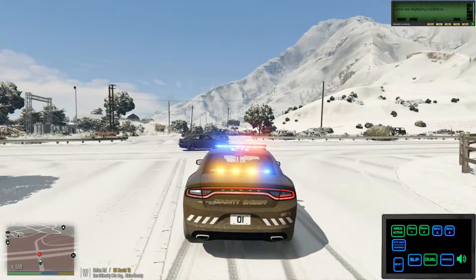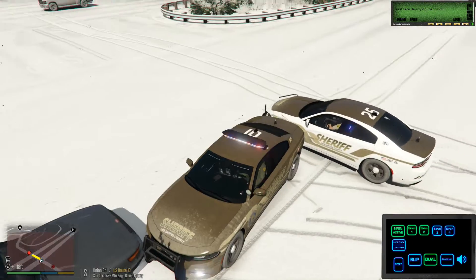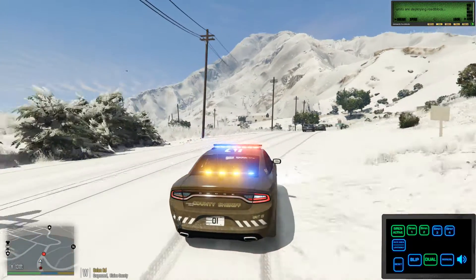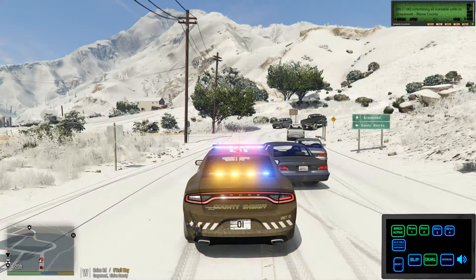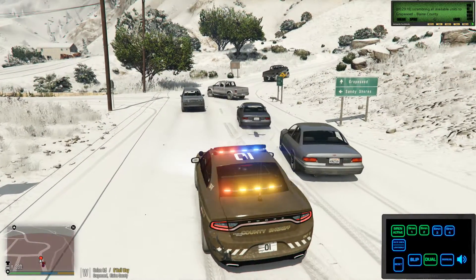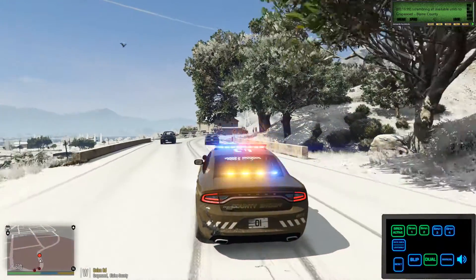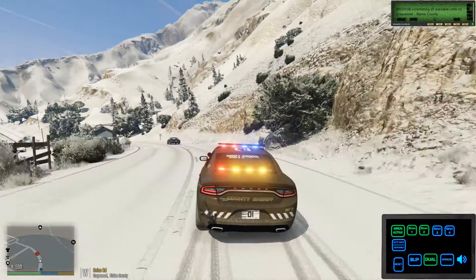You can set it so that at certain levels of roadblock, spike strips come out. Units are deploying the roadblock. I can't see the full UI because my recording info is covering part of it. It's scrambling all available units — I'm guessing it's going to say Grapeseed, Blaine County. At higher levels spike strips come in. Everything is configurable in the configuration settings — you can make this your own. It's highly configurable.